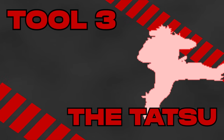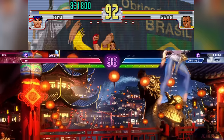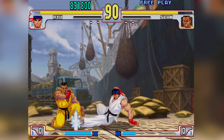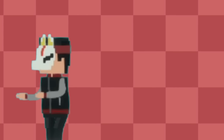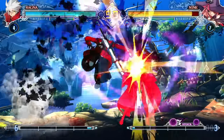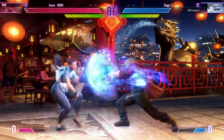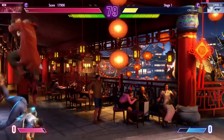Tool three: the Tatsu. Tatsus are moves that allow the player to avoid or pass through most projectile attacks. They originate from Street Fighter - specifically Ryu and Ken's Tatsumaki Senpukyaku, also known as their Hurricane Kick. This move advances them forward and allows them to pass through fireballs. This is generally the thing that changes the most between different Shotos. Some only go through mid and high fireballs, some don't go through fireballs at all and instead act as a mix-up tool or combo extender. But as long as it sends them forward and they can avoid some attacks, we generally class it as a Tatsu.